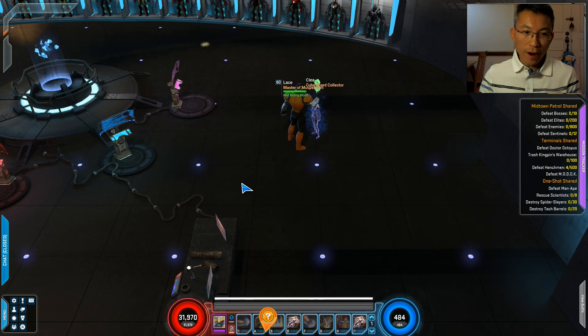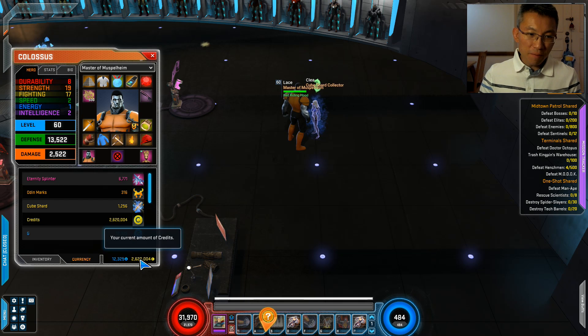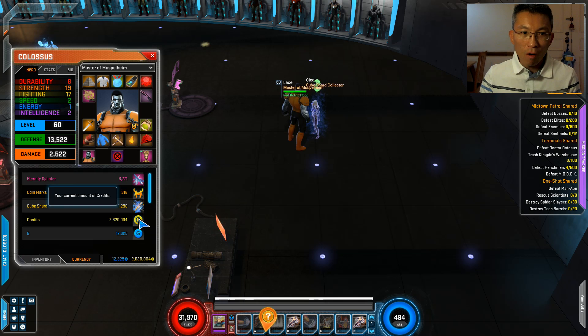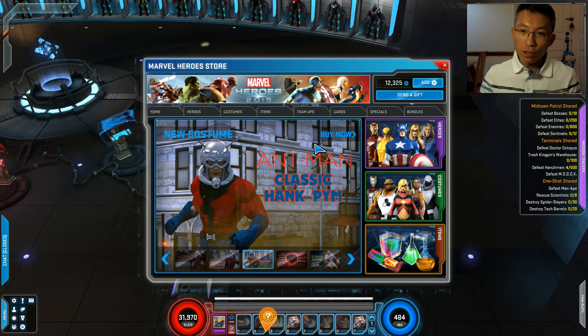The next currency is Credits. In this game, everything requires credits — crafting, swapping blessings, all cost credits. The best way to get credits is through enchants on your gear that give credit find bonuses. During events you'll get tons of credits coming in. You can also exchange uniques for credit boxes. There's a cap of three million, so when you hit the cap, burn it all by crafting and upgrading gear.